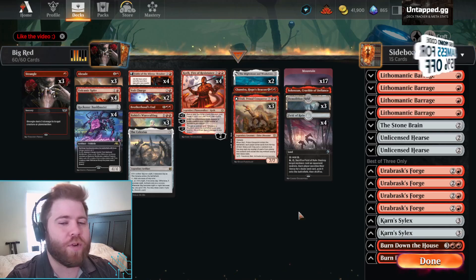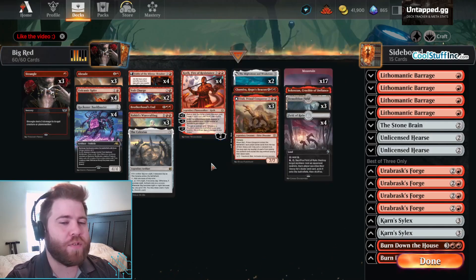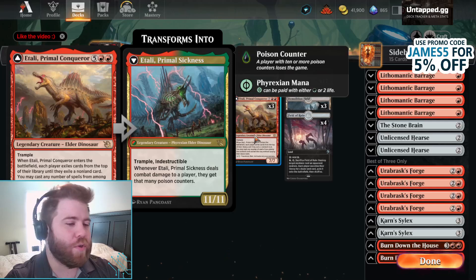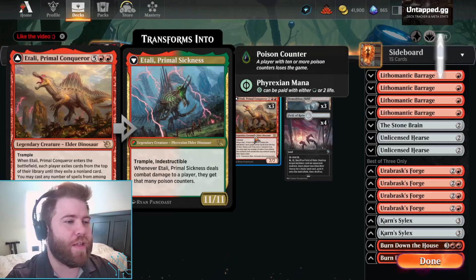We are playing a little bit of land destruction with Field of Ruin and Demolition Field. We are playing Koth Fire of Resistance to be able to get enough mana to cast Itali, and the Mightstone and Weakstone even uses itself to use Itali's ability to transform it to get to that 9 mana that you need.